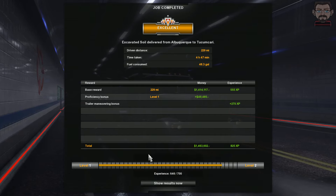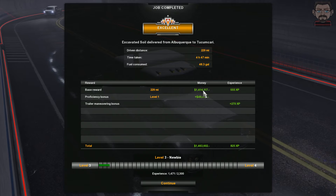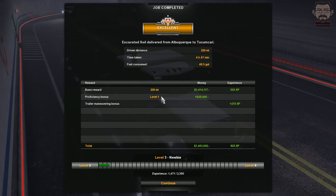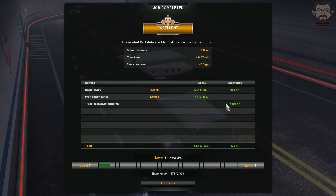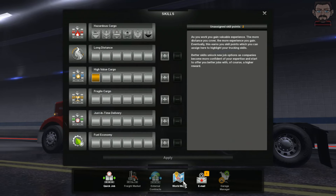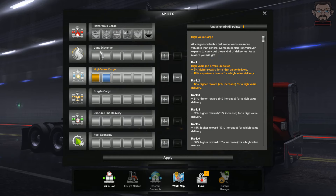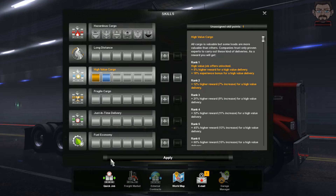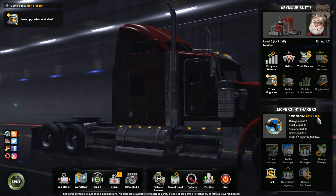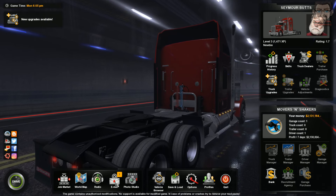We've got an excellent rating. I'm getting $1,414,117 — $555 experience — plus a $49,000 proficiency bonus and a $270,000 trailer manoeuvring bonus. So why am I getting so much money? I'm going to take a bonus in high-value cargo and also fuel economy. Apparently I've now got $2,000,000 in the bank and I don't know why, because I've only done three jobs.